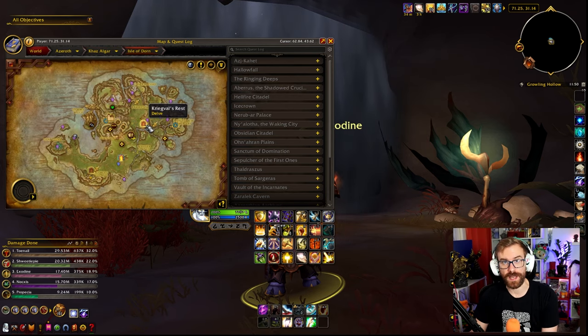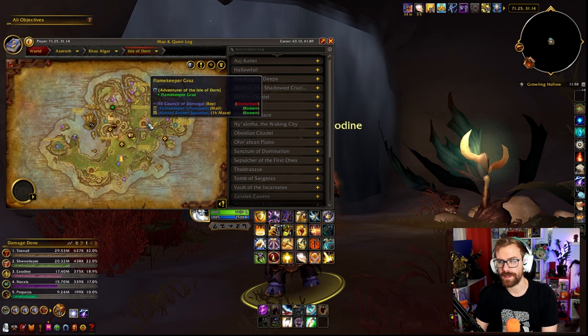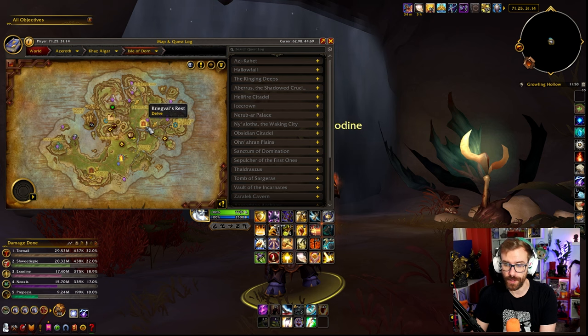Kriegval's Rest today is going to be Lost Keepsakes, so if you haven't done that one yet, you can get that one. Those are a little bit trickier — any of the Cobalt delves are not my favorite to do. You kind of have to babysit a candle or an air purifier, but that's not too bad. Just avoid the cone on the Taskfinders and you should be okay.